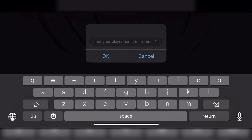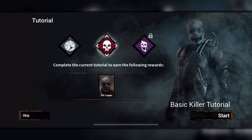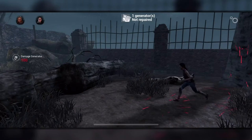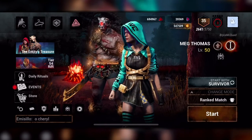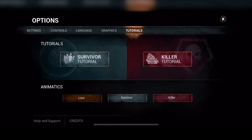When you first make an account on Dead by Daylight Mobile, you're given the chance to learn the basics of the game by playing both the survivor and killer tutorials. I highly suggest playing each of these as it'll help familiarize you with both the gameplay and the controls for each side. It'll also unlock a free killer and a survivor for you to play. If you missed the tutorials or just need a refresher, you can always replay them at any point by using the settings tab in the main menu.